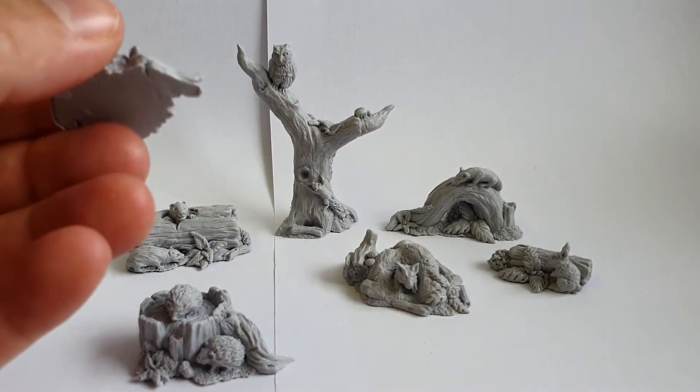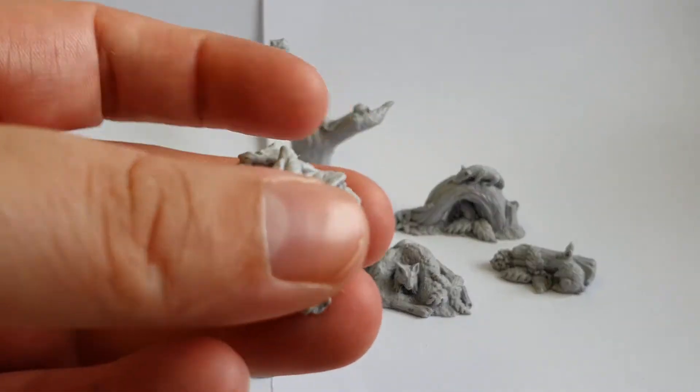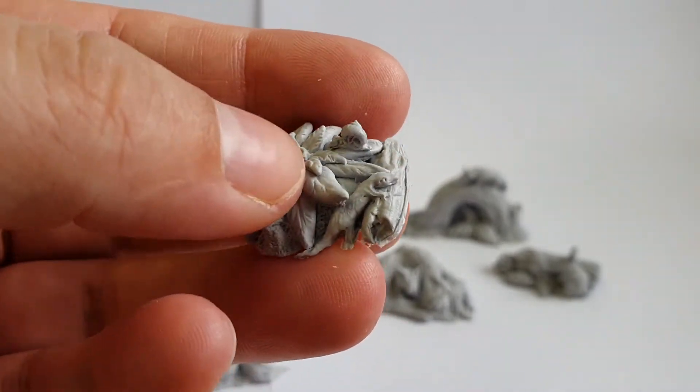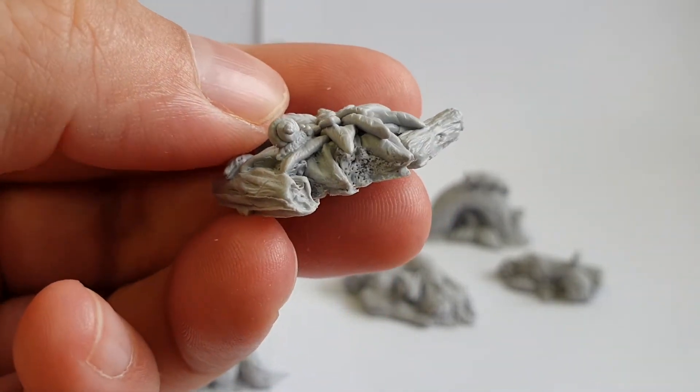You can make them into terrain by themselves, but you can also use them to make existing terrain just a little bit nicer — especially if you have quite a large piece like a hill and you can just put these on. There's a newt, and a big snail.